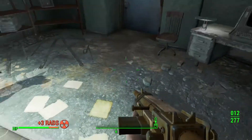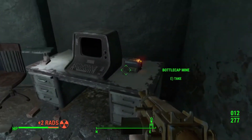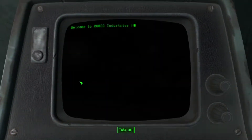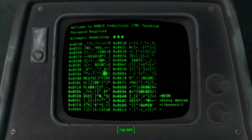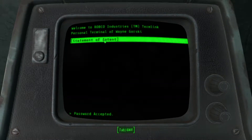As we search around, we find even a bottle cap mine — kind of a rare occurrence. Let's check out this terminal to get a little more insight into this Gorski guy. We found his house with some very interesting things that are definitely not normal for this area. We've got a Statement of Intent, which hopefully will explain the mini nuke and radioactive waste sitting in his basement.